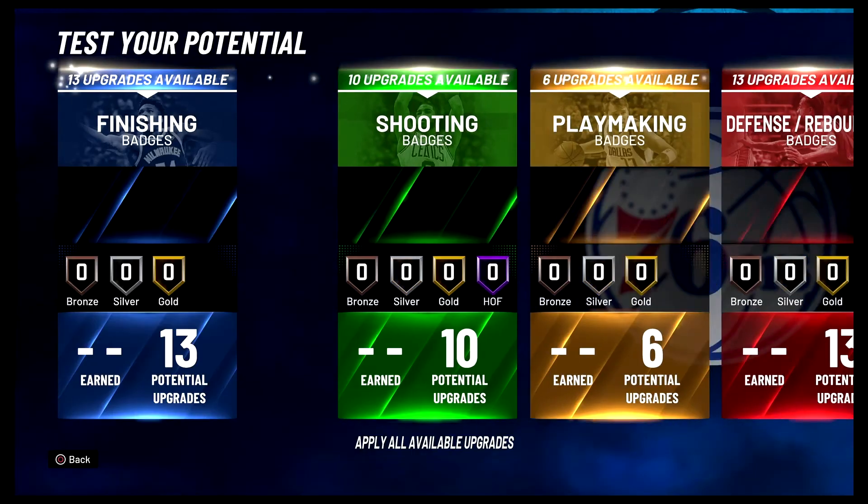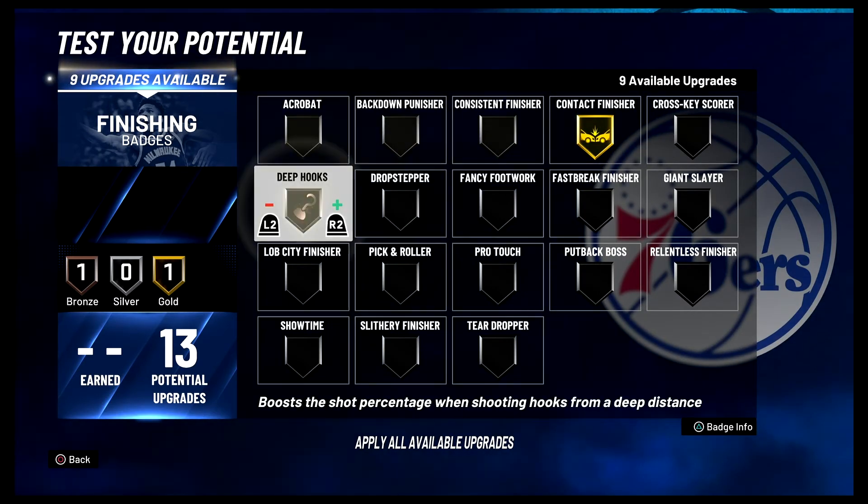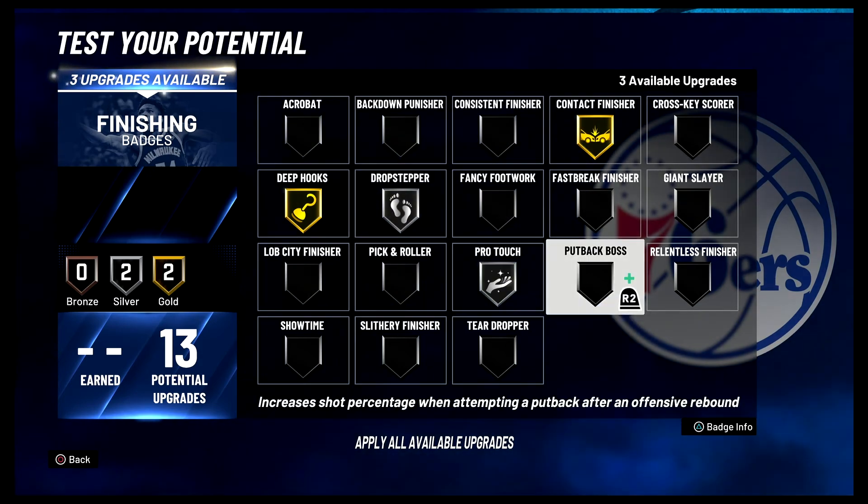For your finishing badges you're going to put contact finisher on gold, Dropstep on gold, drop stepper on silver, pearl touch on silver, and put-back boss on gold.